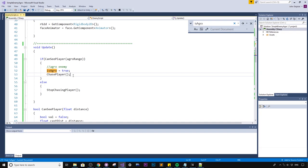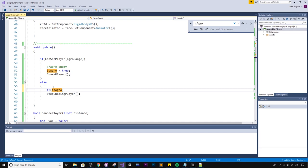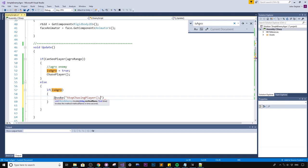We use `Invoke("StopChasingPlayer", 3f)` to delay the stop by 3 seconds. Note: this isn't the most efficient approach — you could also use a coroutine or a tweening engine's delayed call — but it works for demonstrating the concept. In the `StopChasingPlayer` function, we reset `isAggro = false`.